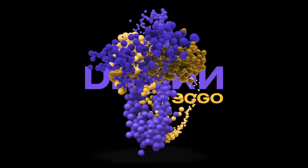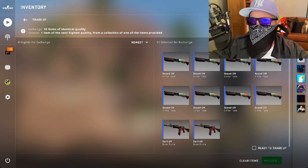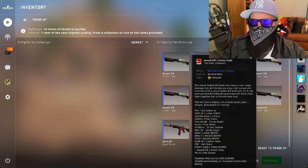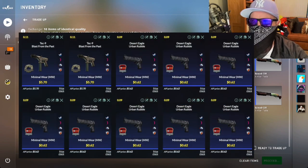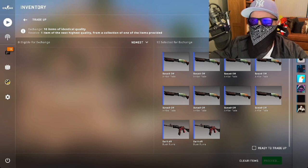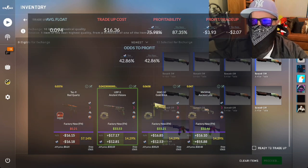Alright guys, another episode of Double or Nothing. We are going for the ancient collection today. We've got eight skins from the train collection, low float minimal wear, and two skins from the ancient collection. This gives us a 42% chance to double our money. It's a 16th trade up.